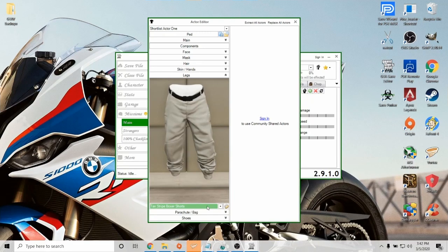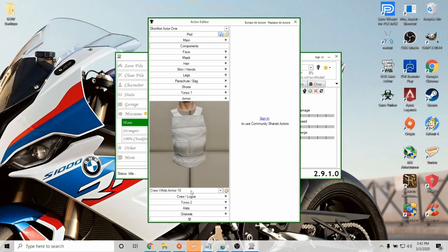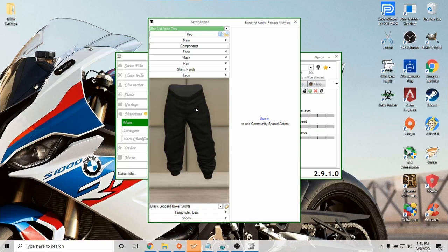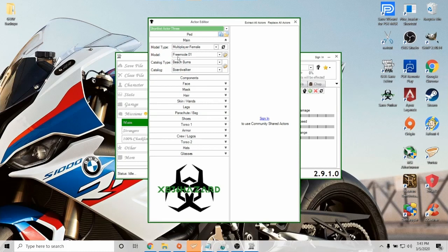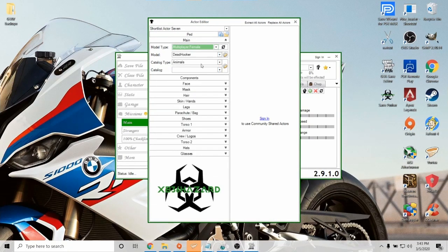Go through all these tabs and select all the components you want for each outfit slot. Once you've made your selections in components, go up to the short list actor dropdown and select short list actor 2. You don't have to do anything to save each one — once you put the components on there, it's already saved. You can keep going back to the short list actor bar and change it to number 2, 3, 4, 5, and 6, filling all of these up with different modded outfits. Make sure the penguin mask is on every outfit — if you don't have it, it doesn't save. I've got outfits made for every one, and you can see they're all multiplayer female, free mode 1, beach bum, Boardwalker.